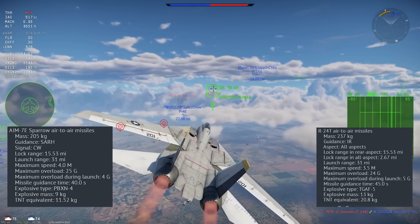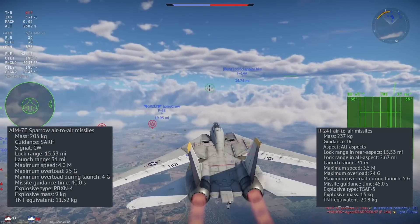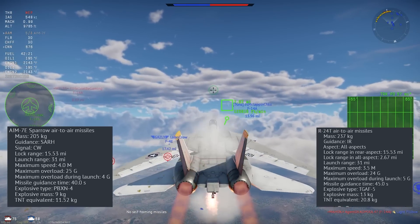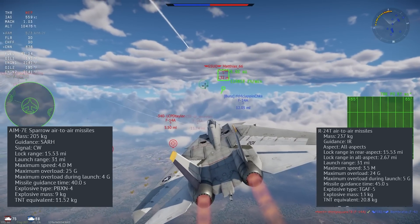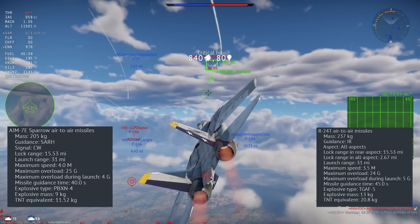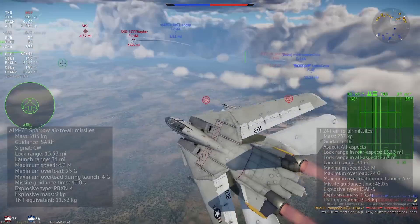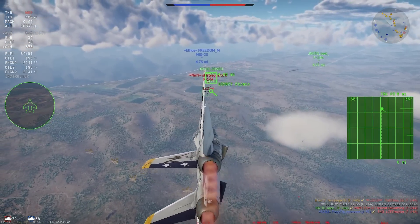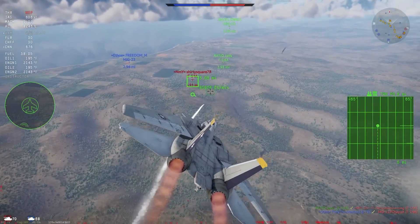Maximum Speed shows you the top speed a missile can reach. Maximum Overload shows you how hard the missile can maneuver to hit a target. Maximum Overload During Launch shows you how hard you can be maneuvering when you fire the missile — if you exceed this limit, the missile will fail to launch. Guidance Time shows you how long the missile will track before self-destructing. Finally, Explosive Type, Mass, and TNT Equivalent show the warhead's explosive, its weight, and explosive force compared to TNT. There is more information not shown on the stat cards, but dataminers have gathered it and shared it on a Google spreadsheet linked in the description.